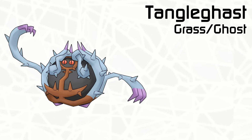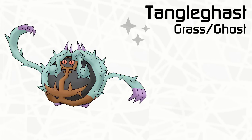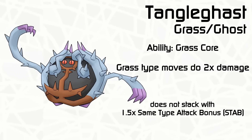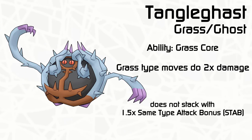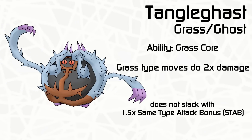They're probably close enough to make a hybrid with each other. Here's Tangilghast. It's Grass-Ghost type because Tangrowth is just mono-Grass. Instead, they'll have an ability called Grass Core — again, this would only boost Grass-type damage by two times and won't multiply with the STAB. But yeah, that was just a quick addition for y'all.